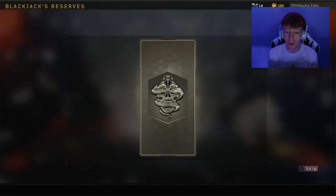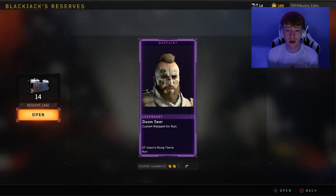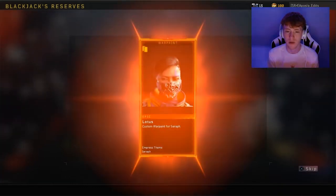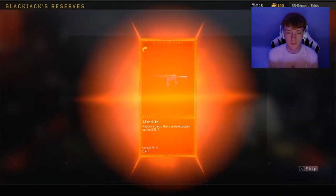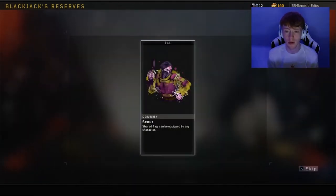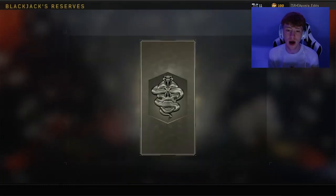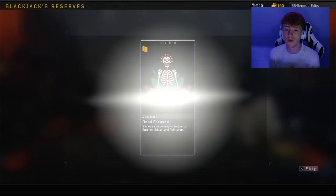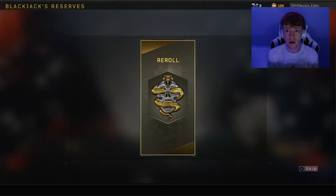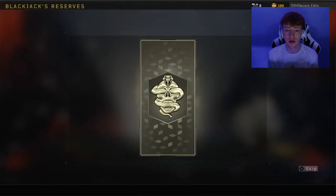We've got another copy — I love copies. That's quite cool — I think we've already got one of those, it might be for a different character. Re-roll. We're getting quite a lot of these Afterlife camos for different guns. I'm not going to use it on the ICR. Stickers — come on. That outfit I use quite a lot at the moment. Stickers — we've had that one way too much. Come on, last nine.